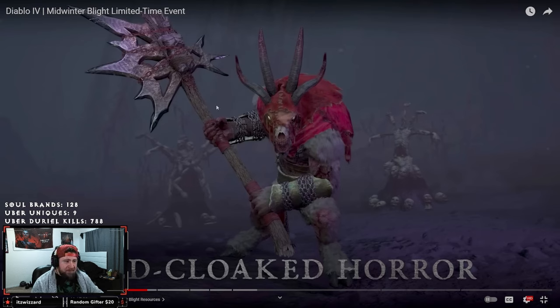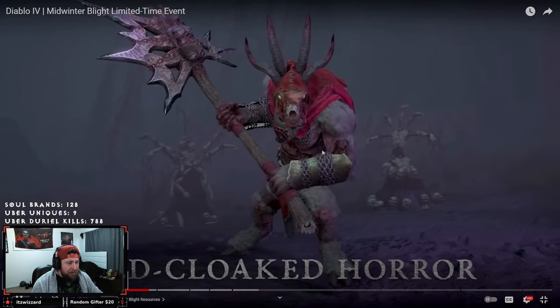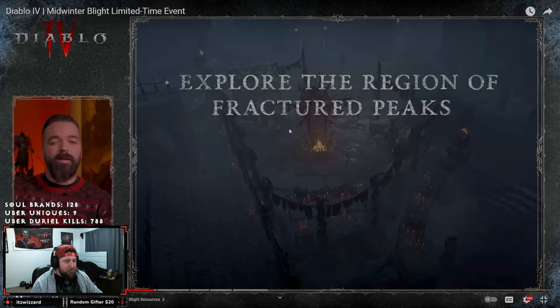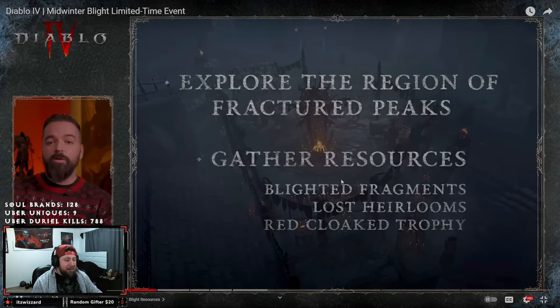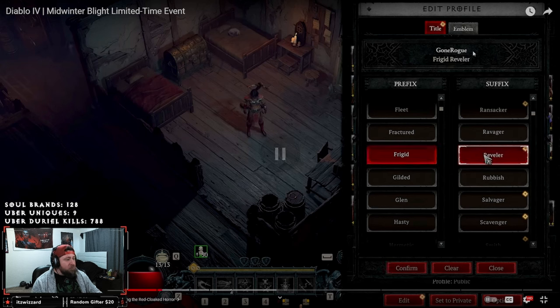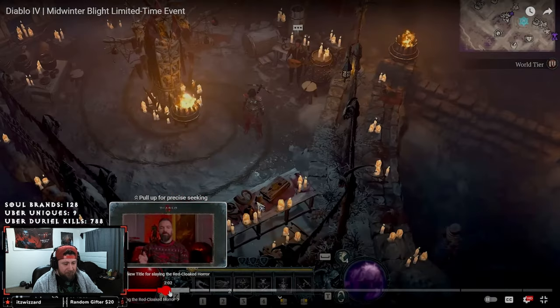The Red Cloak Horror is technically the boss of the Midwinter Blight event, which is really cool. He spawns multiple times, and after you farm up enough resources you're going to be able to find and kill him. It's cool that we have a mid-season event where you're just running through killing things for resources. Another reward we didn't know about is the Frigid Reveler title, which you unlock as you continue to collect all of the items.